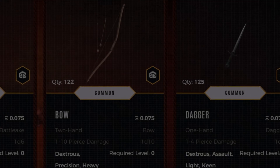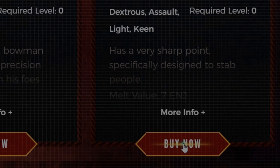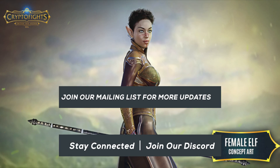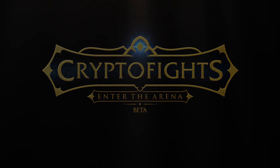Well, that about does it for this update. Be sure to explore all of this and more when you head over to our pre-sale page and check out the weapons for yourself today. Stay connected by joining our Discord and visiting our website. And of course, stay tuned right here for more developer updates coming soon on CryptoFights.